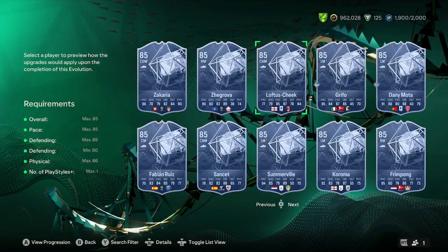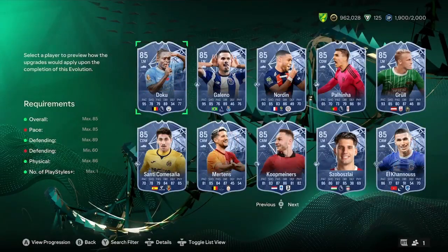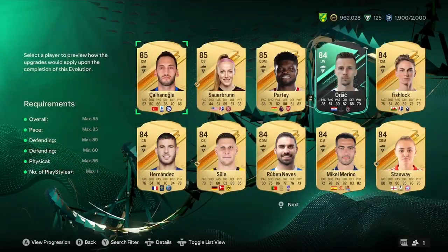I'm just going to scroll through this. You could use Ruben Loftus-Cheek's CAM card, you can use Sanket, you can use Fabi-Marie's. If you've been doing the exchange grind, which I know a lot of people have been, you'll probably have some 85 Team of the Week in your club somewhere. Another thing you can do is use an 85 gold.